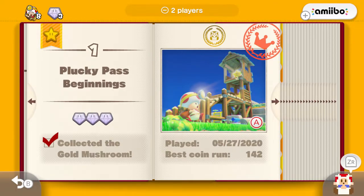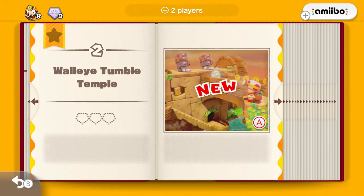So that is pretty much all the tutorial-y stuff out of the way and the basics of Captain Toad Treasure Tracker. Now we can flip the page and head into the 2nd level: Walleye Tumble Temple.